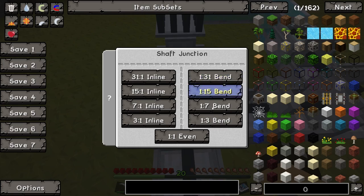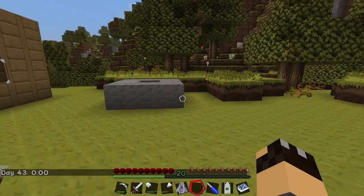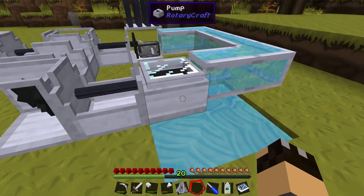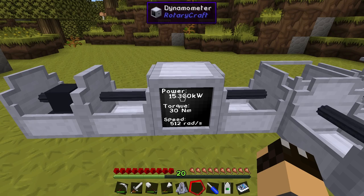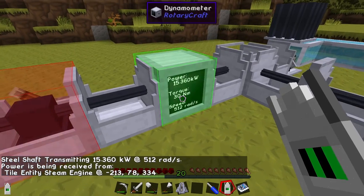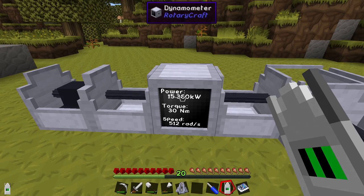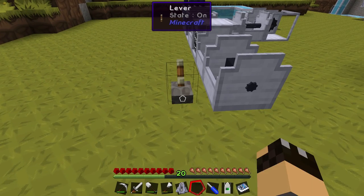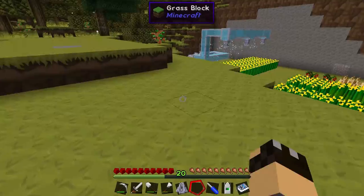You can use the shaft junction in split mode as a kind of gear ratio — choose how much power goes to each output. 'Even' splits it equally; 'in-line' favors the straight direction; 'bend' favors the bent direction. We now have a nice little setup: a single engine through a shaft junction doubling back to power the pump, which pumps water back into the engine, and most of the power going through the dynamometer and on through the clutch.